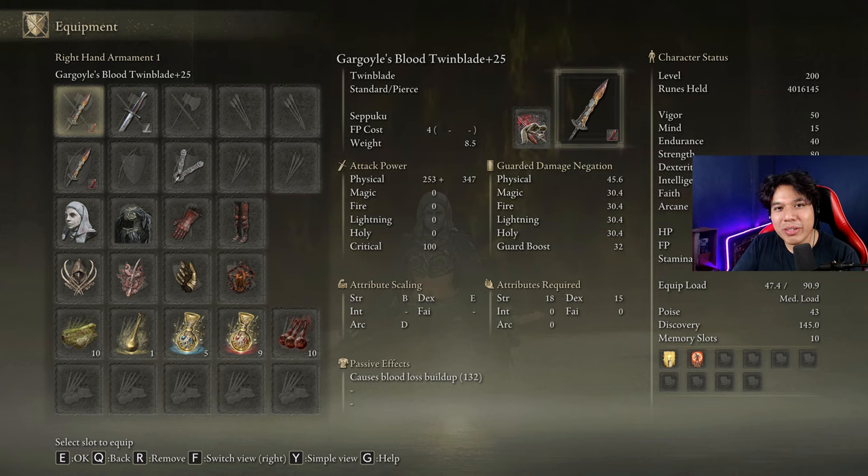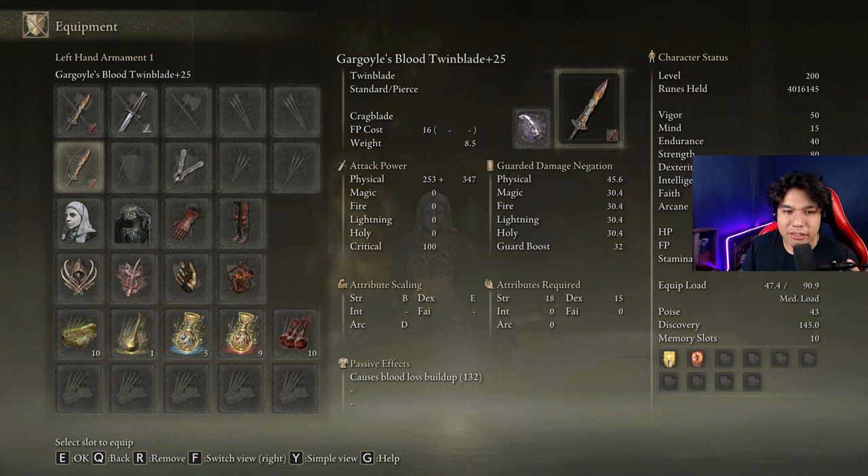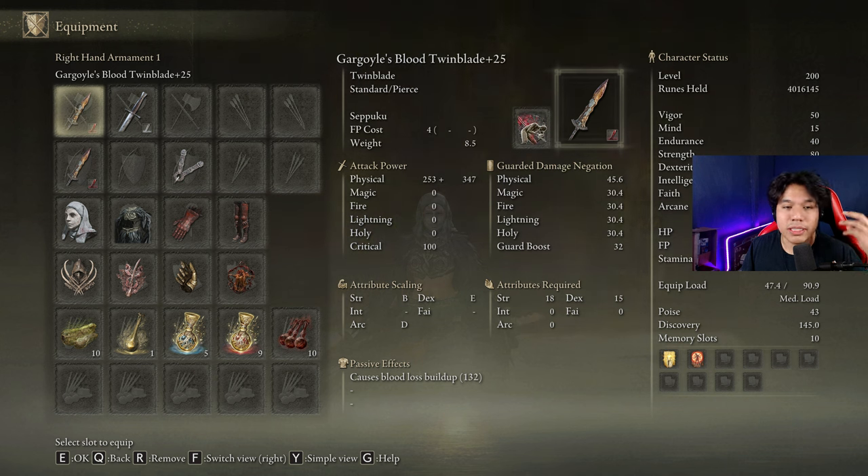With this one, we are going to be rocking two Gargoyle's Twinblades on plus 25 — one with the Crackblade Ash of War, and one with the Seppuku Ash of War. The traditional build uses both Twinblades with Crackblade, but in this case we are going to use Seppuku to trigger the bleed buffs before each fight, and it will also help with the bleed buildup necessary to defeat this guy quickly. In your left hand weapon, you are going to use the Crackblade one, and in the right hand the Seppuku one. I will explain why later.